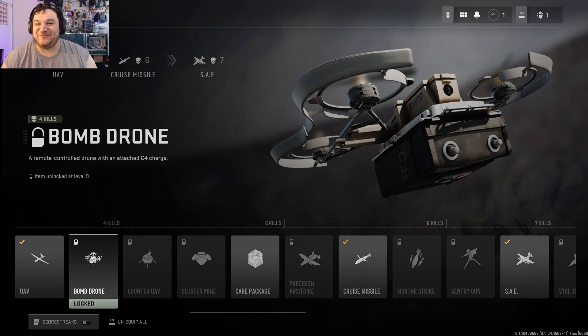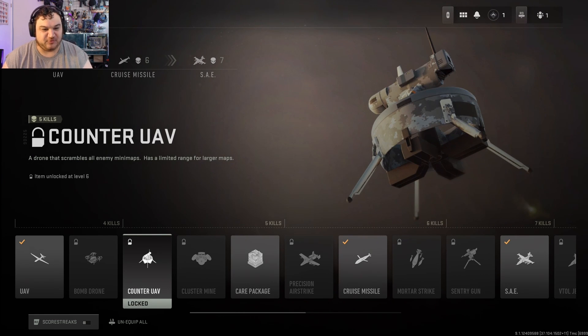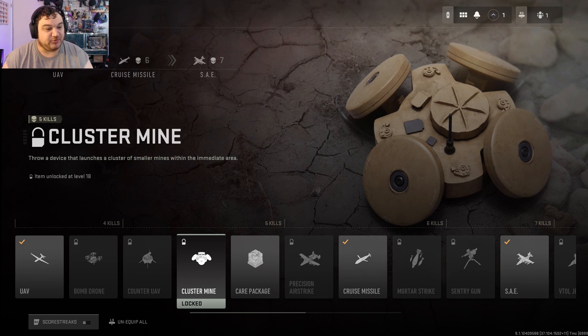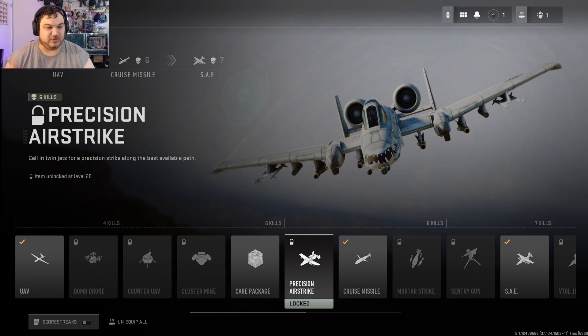This is based off of everything people did in Modern Warfare where they threw C4 on the drone — that's hilarious. Still got the little Counter UAV, pretty cool. Cluster Mine — throw a device that launches a cluster of mines within an immediate area, so it's probably like people stacking claymores. Care Package of course. Airstrike — still an A-10 Warthog.